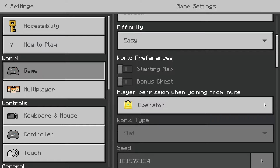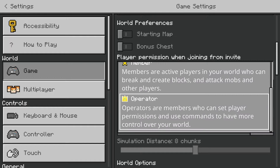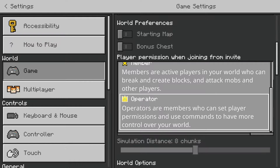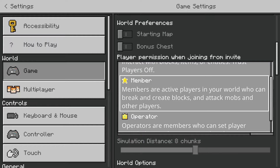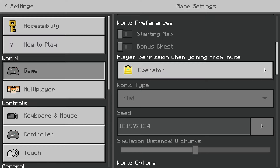Player permission when joining from invite is a big one. If you're hosting a world with your friend or brother, you could select member or operator. Member and operator are the ones you want to give people you trust. Operator allows them to use the command line; member is the default and they can do everything except use commands. World type: you have two options and you can't change it once the world is created — it's set in stone.